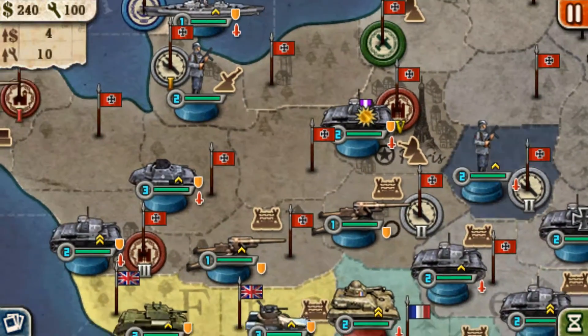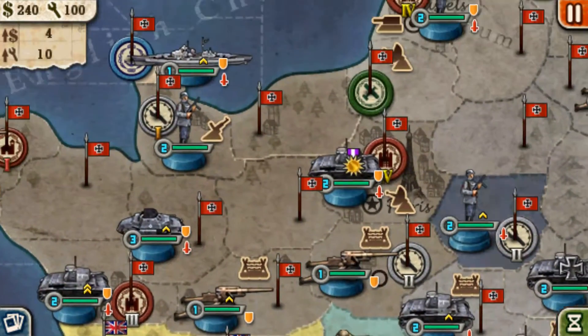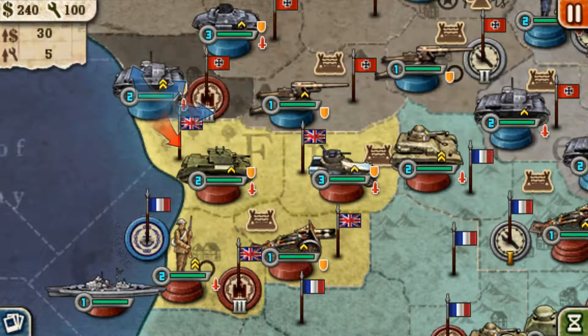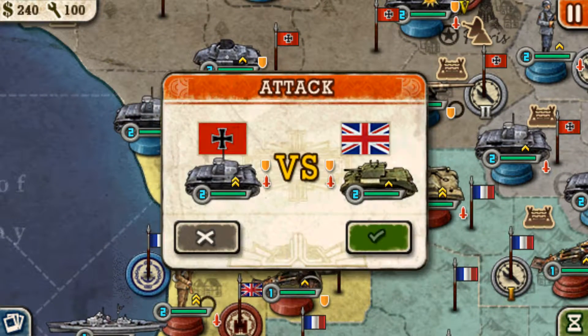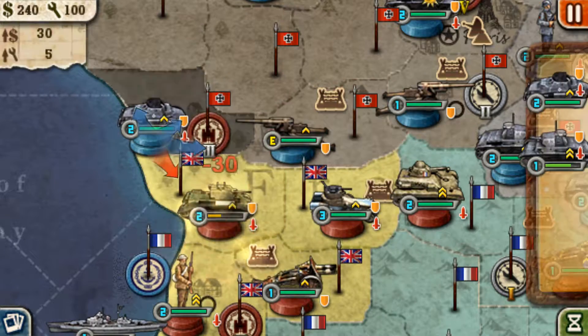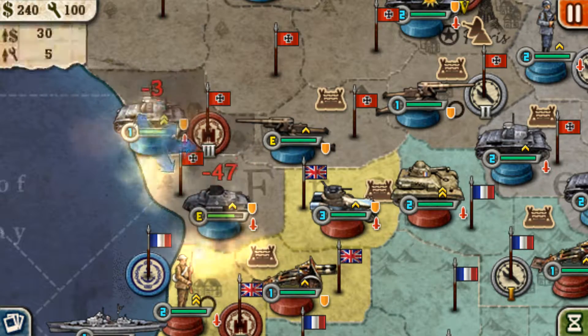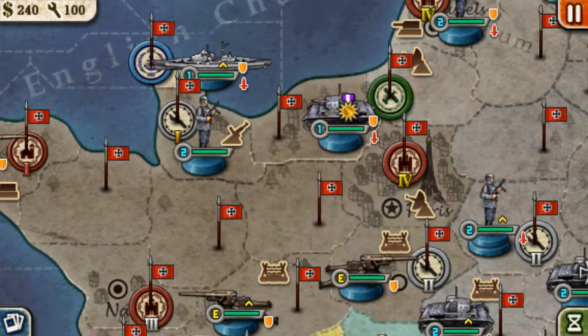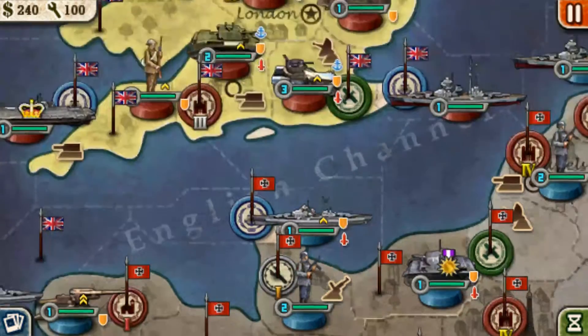So basically what you want to do here to start off is use your tank and artillery to take out this tank as well as the armored cars. So now they're both still full health — use that artillery on that tank. Send your general tank up there; these are going to help you defend.